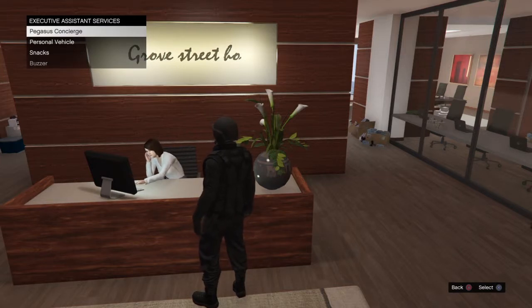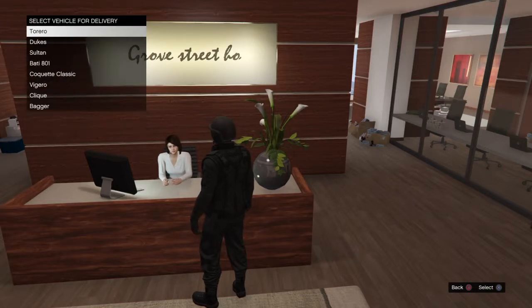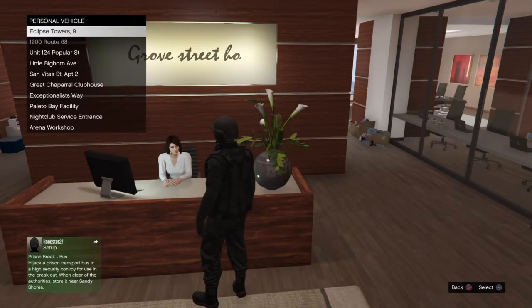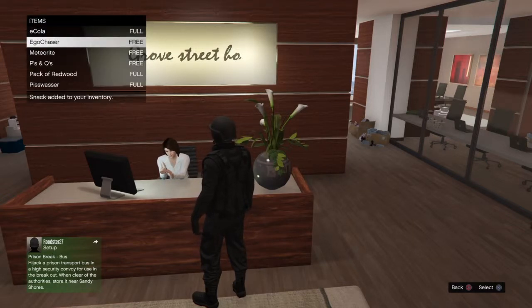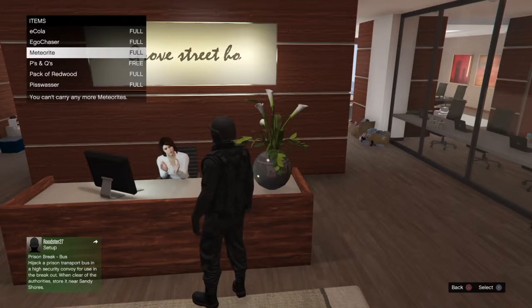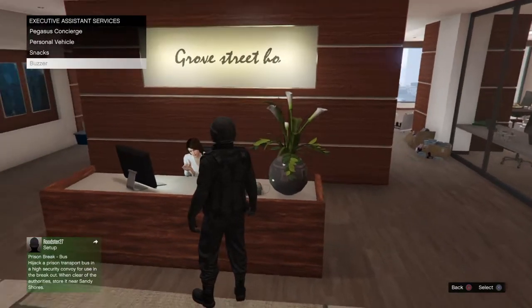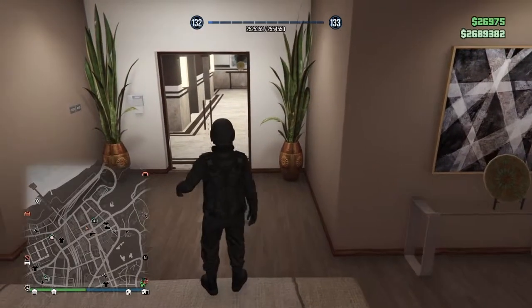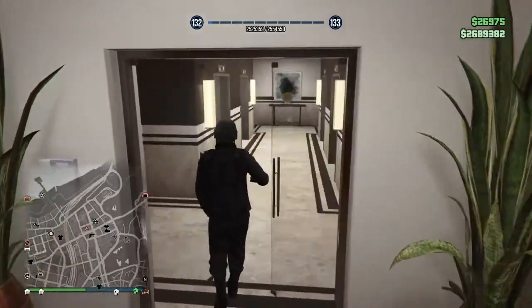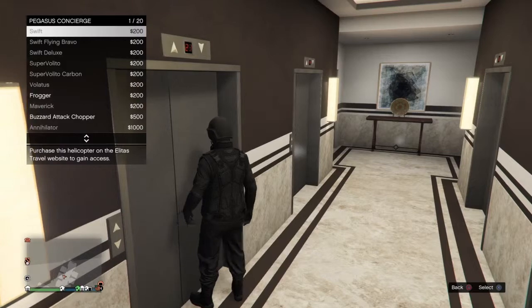Another great feature of the CEO Tower: every time I source a vehicle I go to the Pegasus concierge and request a Buzzard helicopter. You can also request a personal vehicle and get snacks for free. You can also buy living quarters and spawn there, which I'm thinking about doing soon. You can exit via vehicle as well.